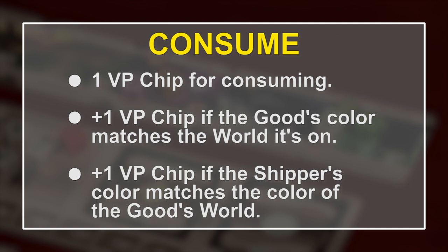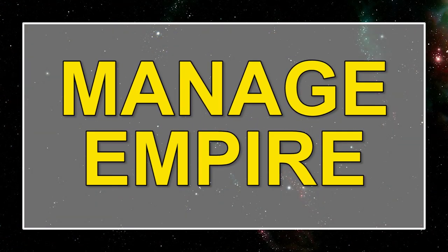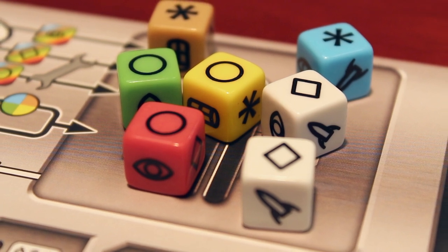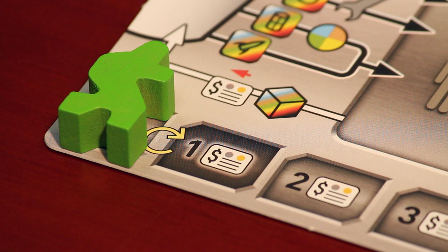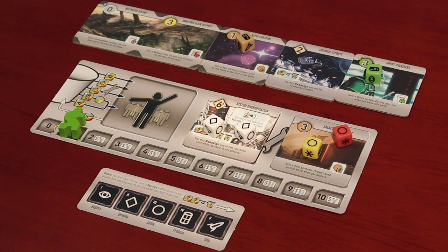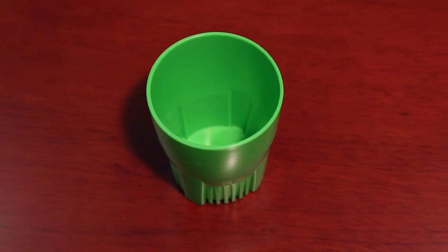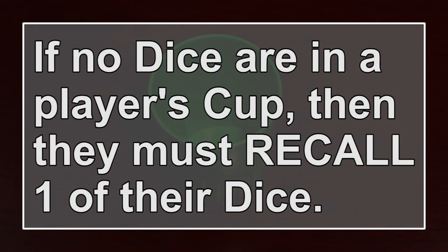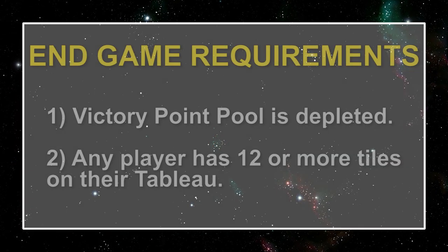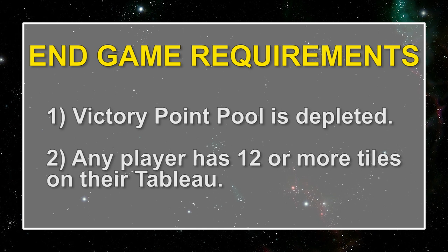The last step is the Manage Empire step. In this step, each player will first move any number of dice from their citizenry space to their dice cup by paying one credit per die. If a player's credits are at zero after this, then they move their credits marker back up to the one space. Players can also recall any number of their remaining developer dice, settler dice, or goods dice and put them back in their dice cup for free. If a player does not have any dice in their cup, they must recall one of their dice. Finally, all phase tiles get flipped back to their X side and players check the two endgame requirements. If there are no victory points left or if a player has twelve or more tiles on their tableau, the game is over. Otherwise, it's time to start the next round.